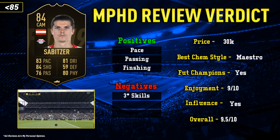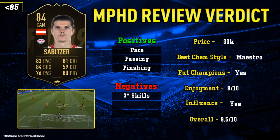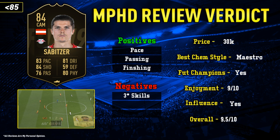Chucking a Maestro on this guy makes him a very lethal card. With a Maestro on him, he has 89 dribbling, 88 shooting and 82 passing. In-game this card is a very good card and definitely the card I've enjoyed the most. That's where I've given him a 9.5 out of 10. He's definitely worthy for any Fut Champions team. With his stamina as well, he's going to the end of the game. Not much wrong about him apart from the lack of skills, but if you don't really need skills, you are fine, and you can use this card for anything you want.